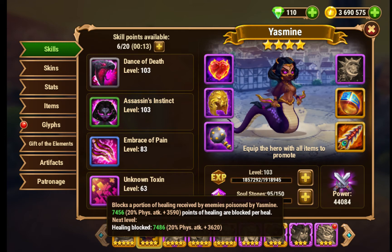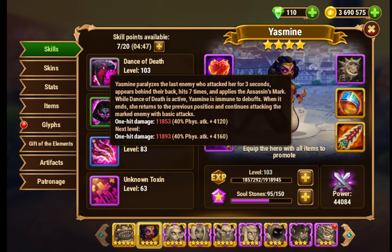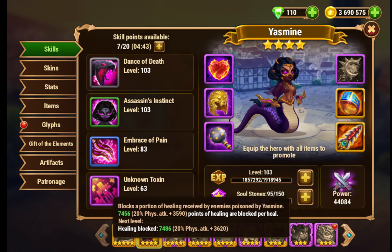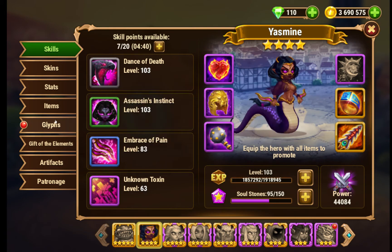Finally, Unknown Toxin blocks a portion of healing received by enemies poisoned by Yasmin: 20% physical attack plus level times 30, per heal. This means several things. First, she virtually ignores Oliver's shield, because while it blocks physical attacks, she'll still be hitting them. Second, once she assassinates someone, all of these combine — they're pretty much screwed, because they can't heal effectively, they're getting poisoned, and she's still attacking them.